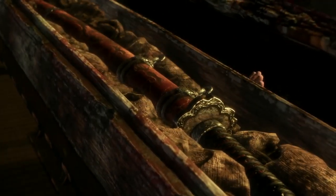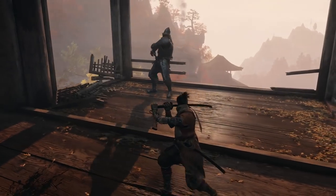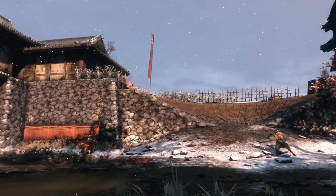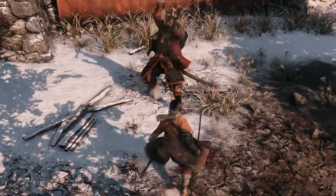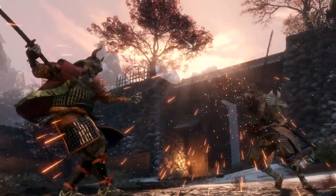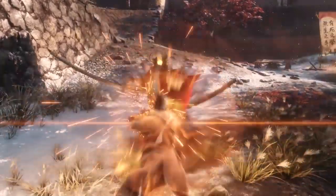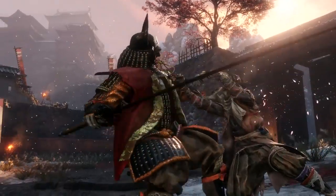Combat in Sekiro Shadows Die Twice requires strategy, and the same tactics won't work against every enemy. A master shinobi must be both aggressive and versatile. Deflection is just one way to turn an enemy's attacks into an opportunity. Each deflection will deal damage to an enemy's posture. The enemy's posture will break, leaving them vulnerable. Use this critical moment to land serious damage with a shinobi death blow.